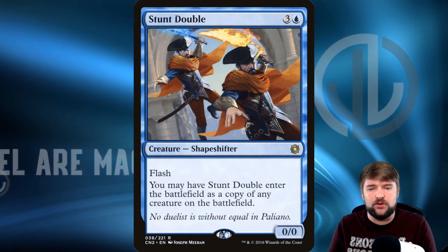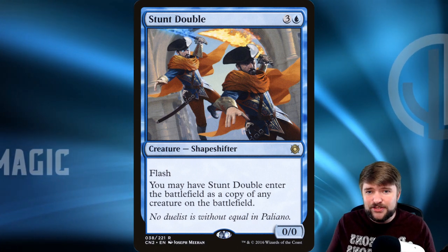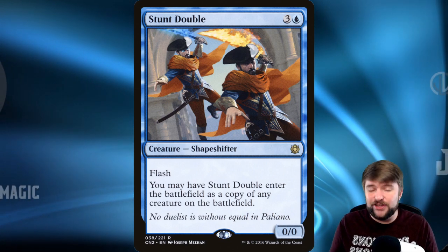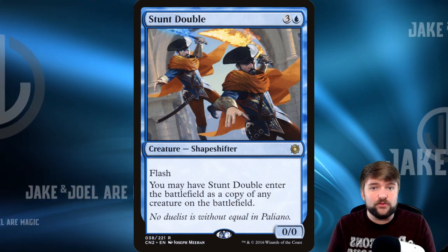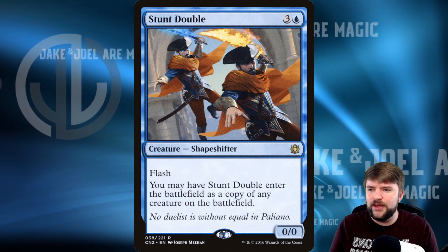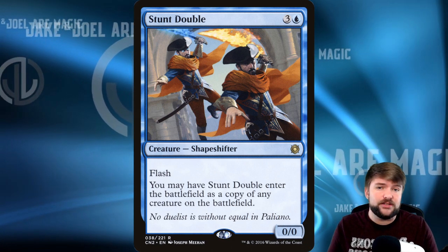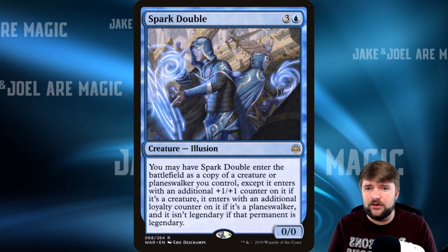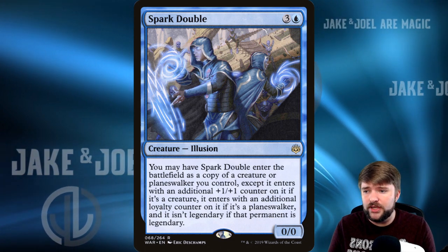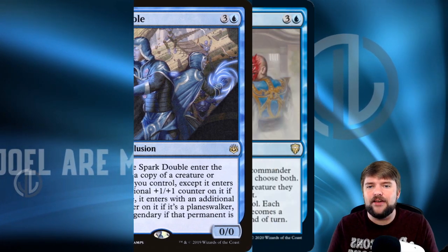Sakashima can't copy Tevish because Sakashima only copies creatures, but there are cards that will copy Tevish. Stunt Double has flash and enters the battlefield as a copy of any creature on the battlefield — nice because you don't need a creature on your own side. Spark Double is what lets us copy Tevish Zat for four mana: it enters as a copy of a creature or planeswalker with an additional +1/+1 counter or loyalty counter, and it's not legendary even if that permanent is. So we can essentially have two Tevish Zats on the battlefield.